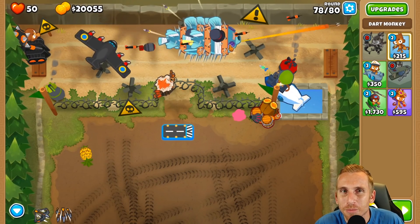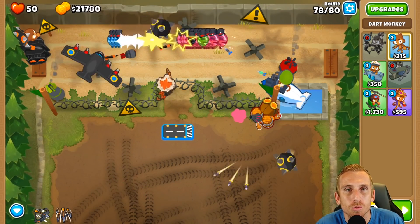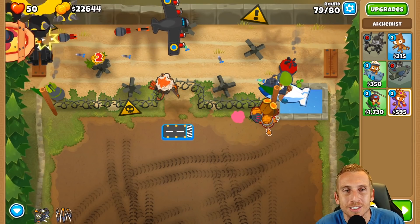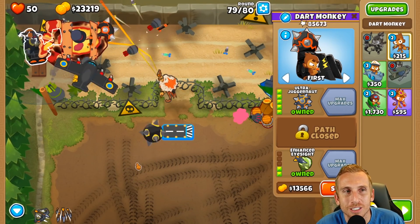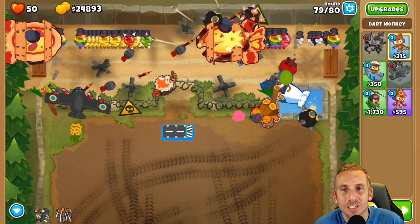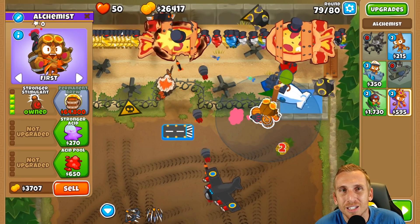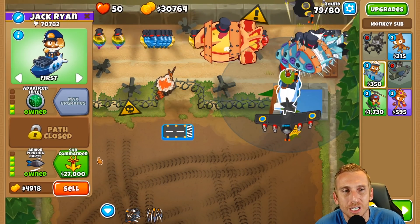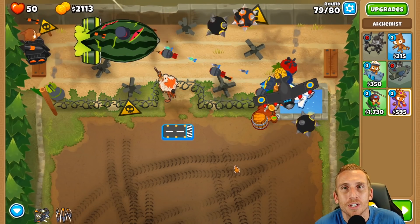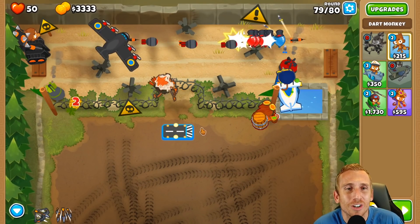This guy might be able to hang but I don't want to take chances. I'm thinking we can sell this guy - he's not doing as much as he should be and the crossbow master is way better. But actually, we can get the sub commander and then we're guaranteed to win. We can even buy the alchemist back with berserker brew to pop those leads. We have a sub commander now, a freaking ultra juggernaut, and a plane - we are good to go, no problems beating this.